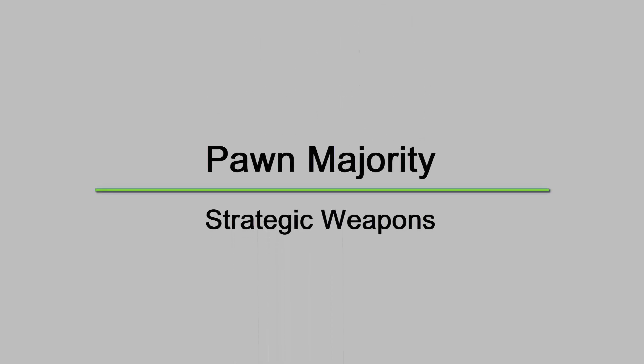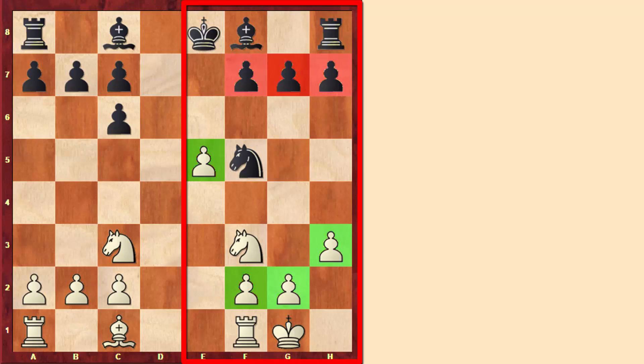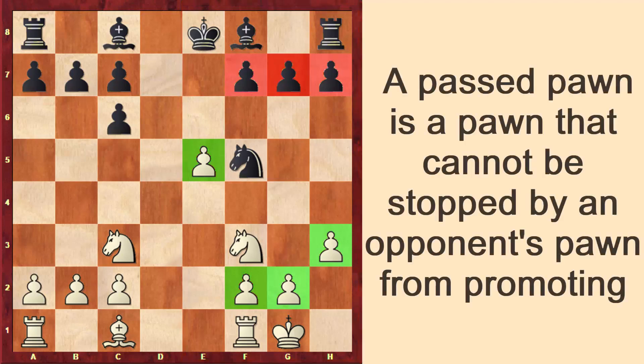Hey there, and now I'll talk about pawn majorities. A pawn majority is simply having more pawns than your opponent. In this position we see that white has 4 pawns on the queen side, and black has only 3, therefore white has a pawn majority on the queen side. One idea for white will be to push his pawns in order to either attack or to get a passed pawn.